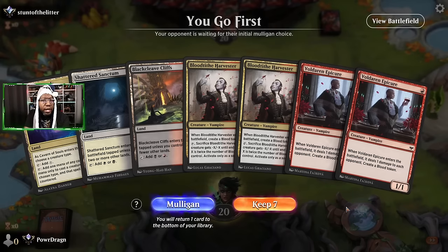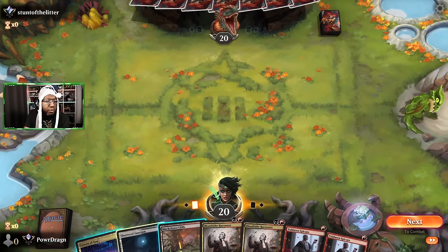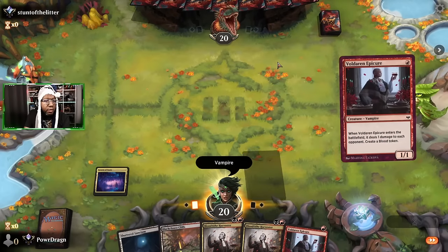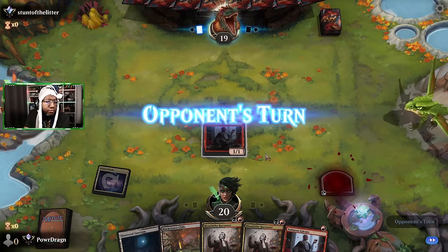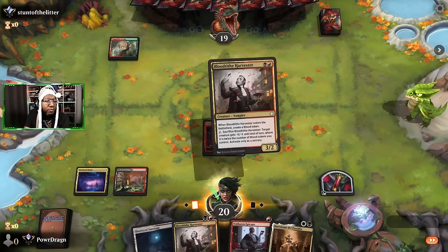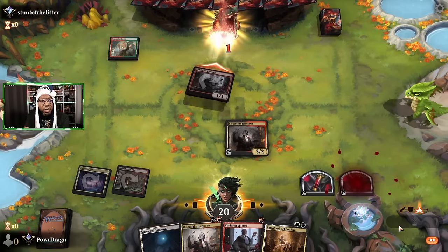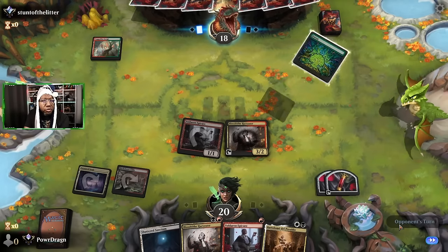This is kind of a typical vampire expected start — Epicure, Harvester, Harvester, Epicure, that's kind of how it's going to go. No point in putting Bartolome out there right now in case there's some removal — we'll let it eat up some of these Harvesters first.